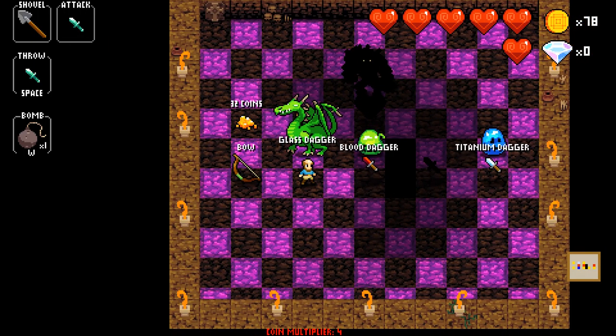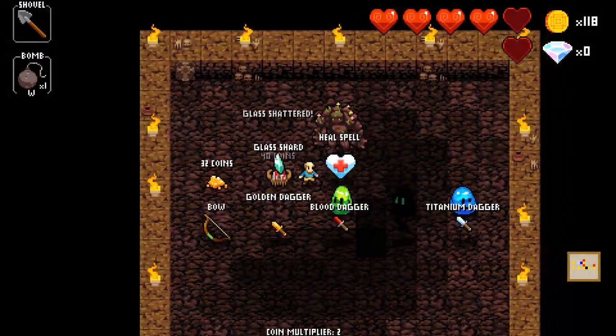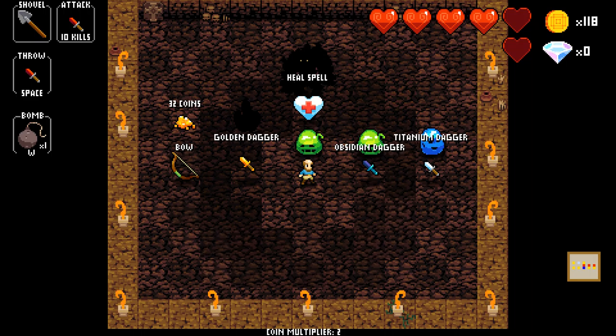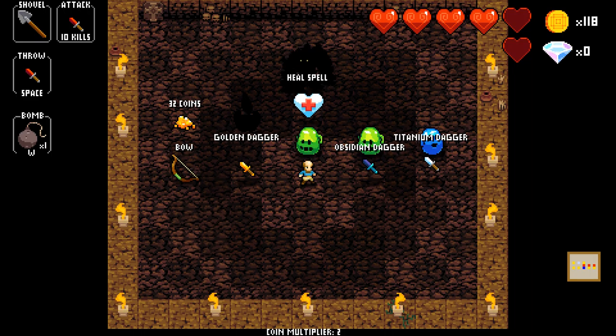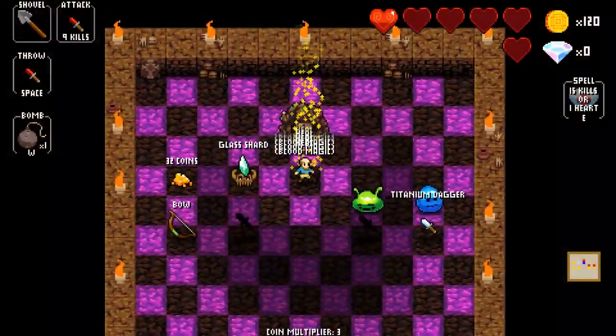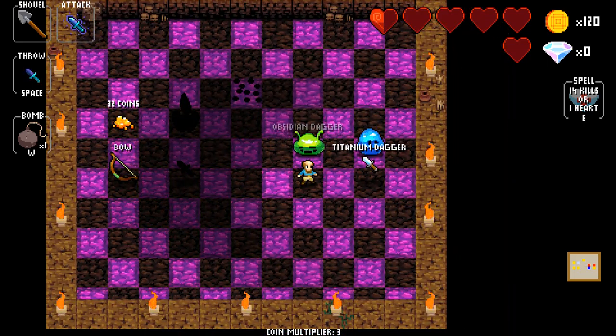Glass has 4 damage but it breaks after taking a hit, leaving you having to pick up the glass shard, which is just a base dagger. Blood heals you after every 10 kills and gives you infinite damage when you're on half a heart.